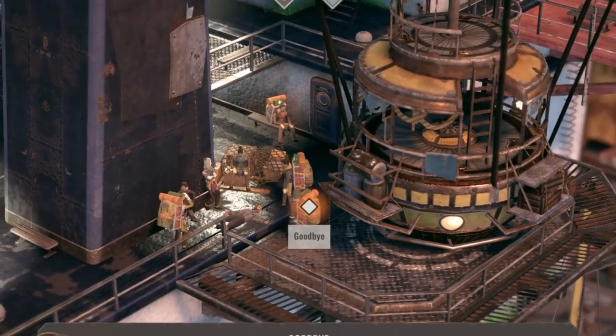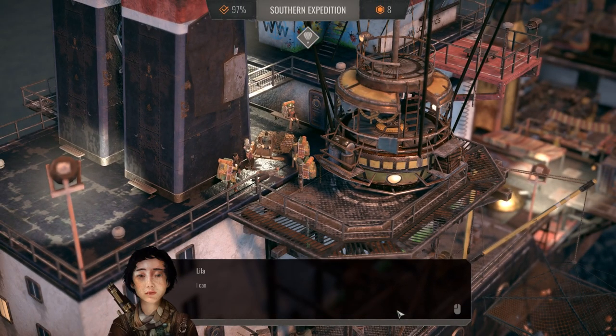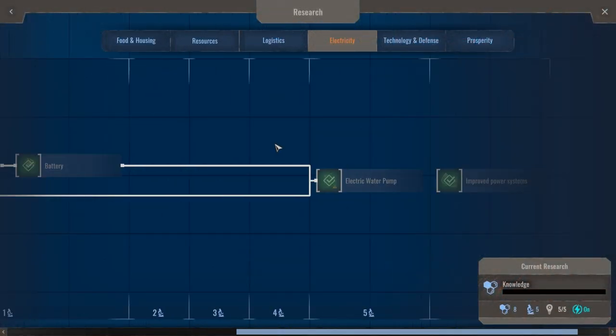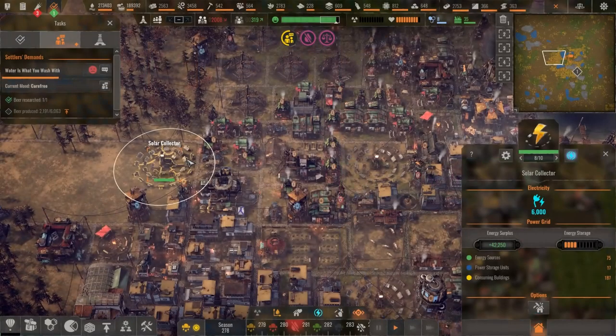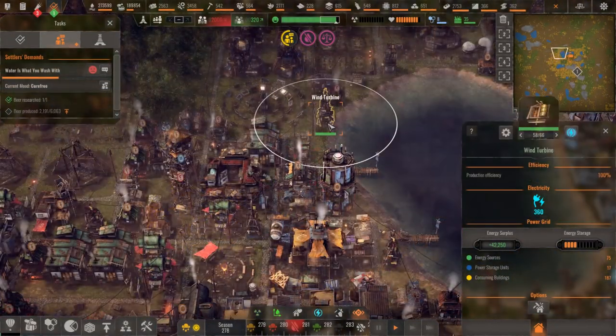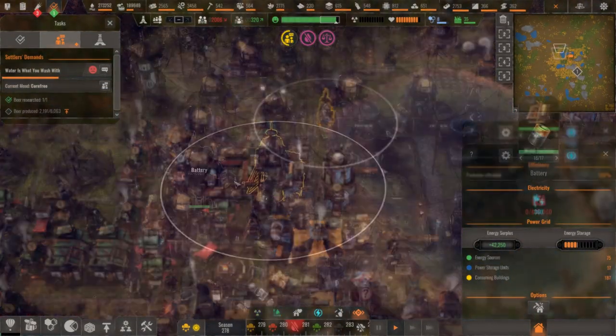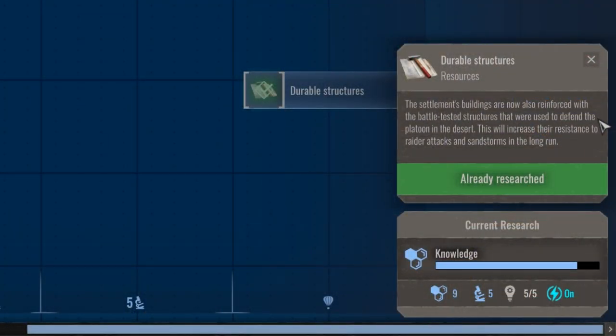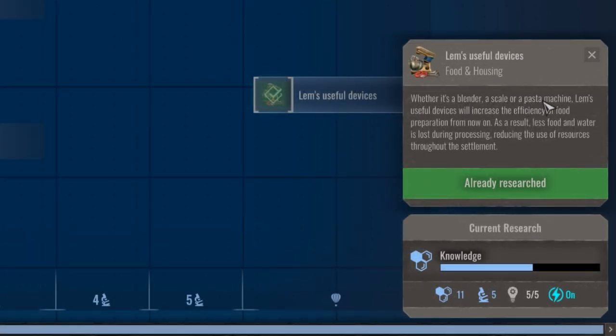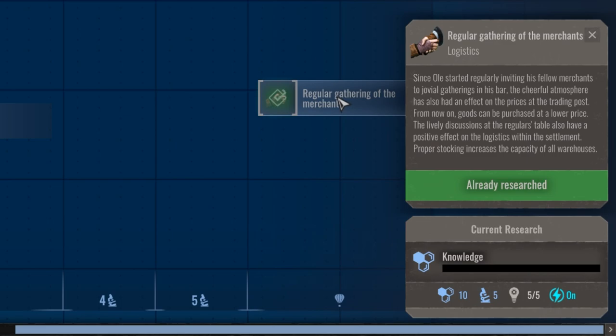At the end of the third chapter with Lila and her crew of kids, we say goodbye and fly back with the blueprints for the new tech called improved power systems. This upgrades electricity production for all buildings while also increasing the capacity for electricity storage inside batteries. The other techs upgrade your building's durability, reduce food production resource requirements, increase warehouse capacity, and reduce trader prices.